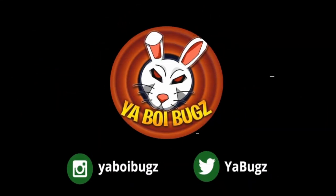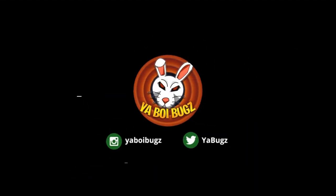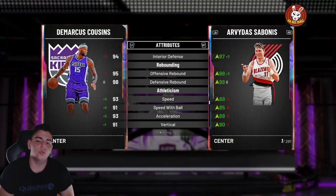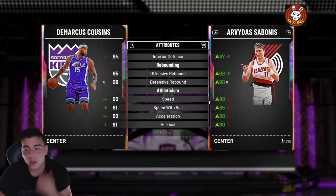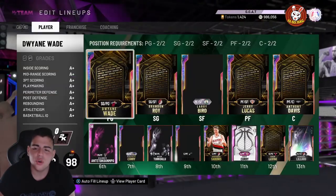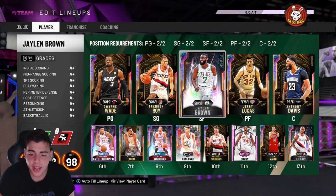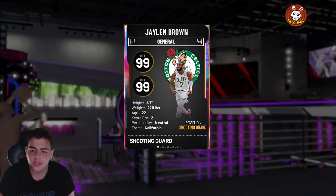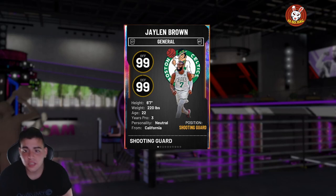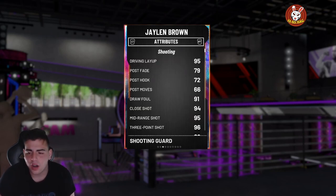What's good YouTube, it's your boy Bugs back on another NBA 2K20 MyTeam video. Today we have new Galaxy Opal Jaylen Brown gameplay — yes, we did pull him twice. Here are the stats: 99, 6'7, he's a beast. Smash the like button — 100 likes on the video for MT giveaways on Twitter and Instagram.